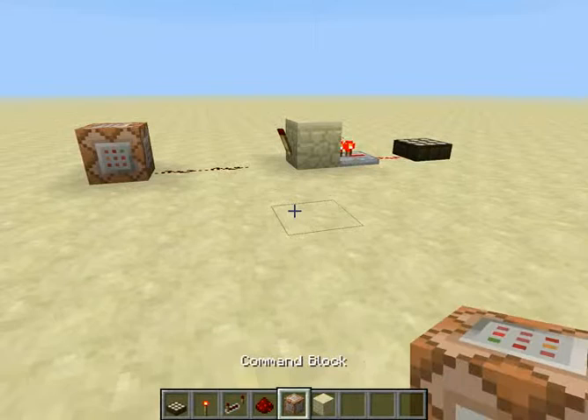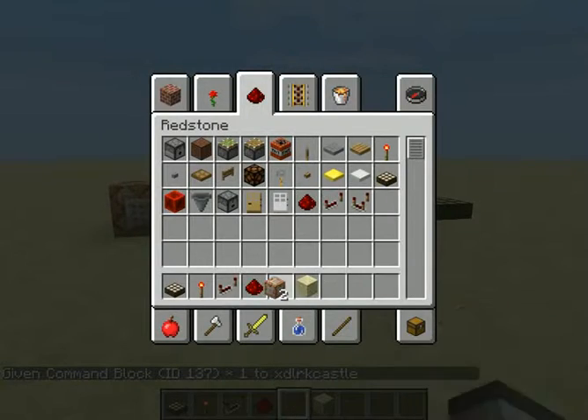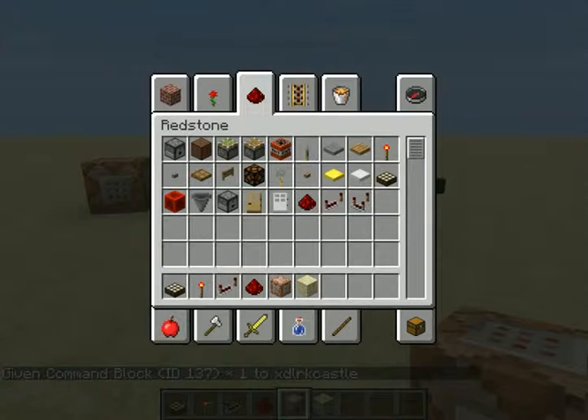You can only get the command block by typing in: give your player name, and then 137, and how many you want. That will give you the command block, and that's the only way to get it unless you have TMI, which I don't have. I have zero mods installed.